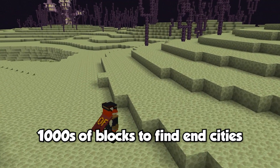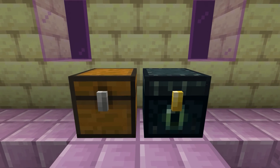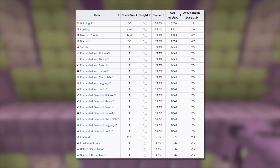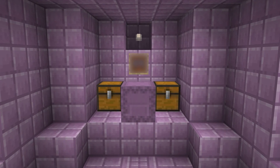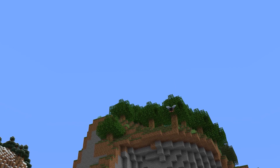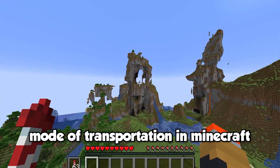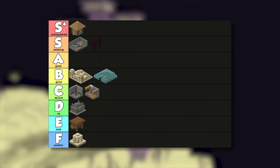The main reason players travel thousands of blocks to find end cities is for the insane loot found in end ships and loot rooms — diamond armor and tools with great enchantments generating frequently. Not only do they contain great loot, but the end ship is home to one of the most powerful items in the entire game: the elytra. The elytra is an extremely fun piece of equipment and the best mode of transportation in Minecraft. The end city structure goes straight into the overpowered tier.